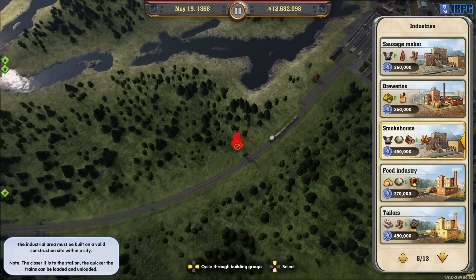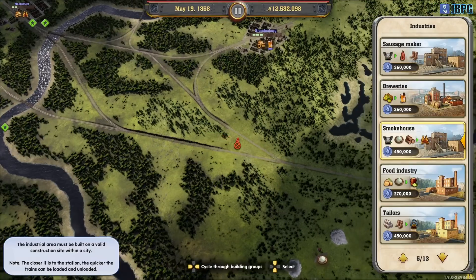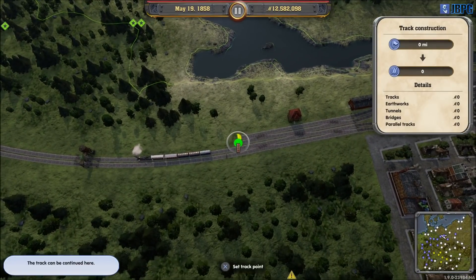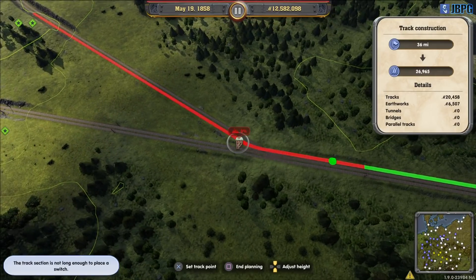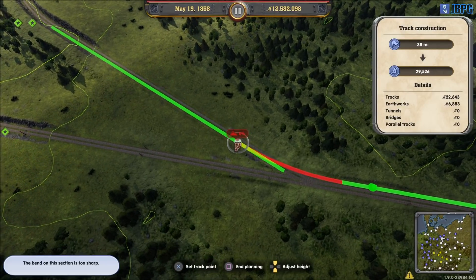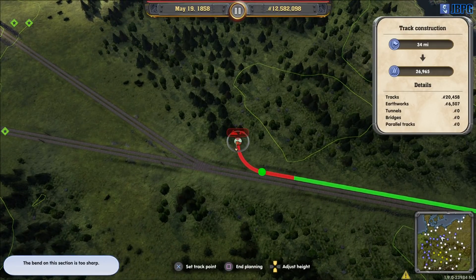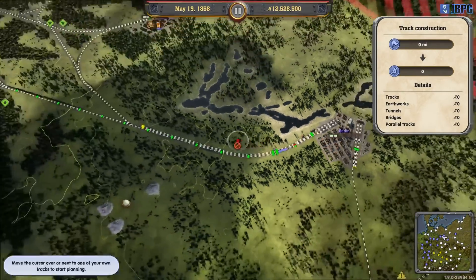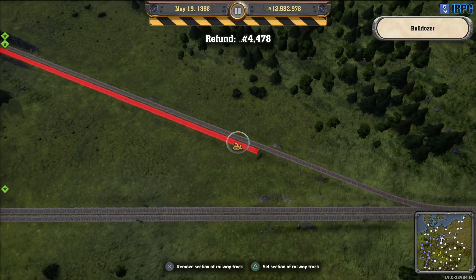Let's look at our line situation over here. I'm thinking we actually make some changes - let's go back to track. We make this our freight line coming in down here, run that through here. Instead of these tracks merging here, we actually get them to merge further along. We'll take up the connection, end planning, it will build. This way we can keep the express line free of freight traffic going between the cities.